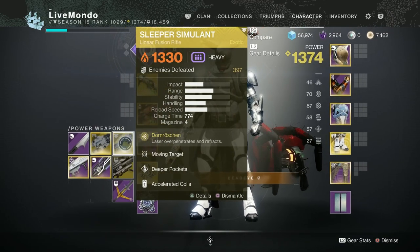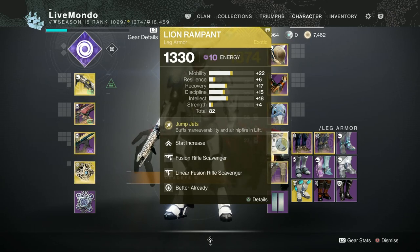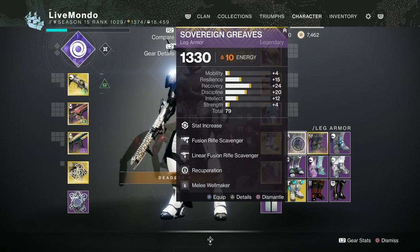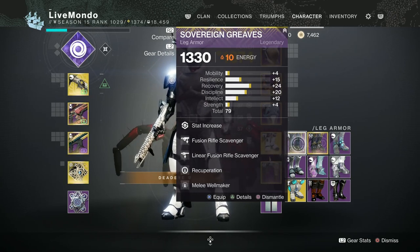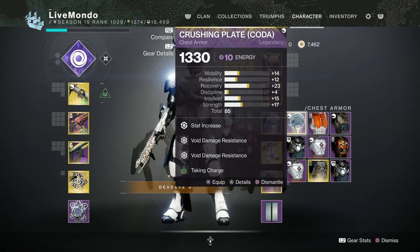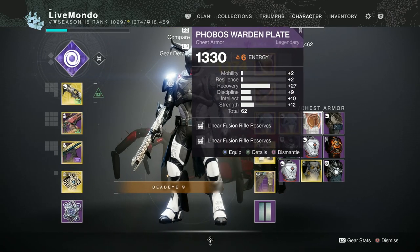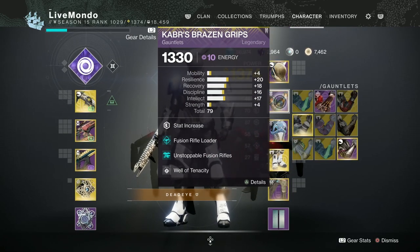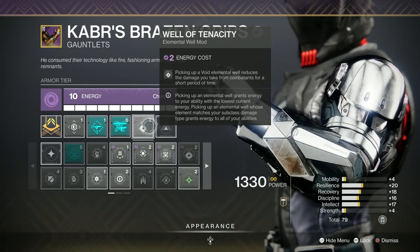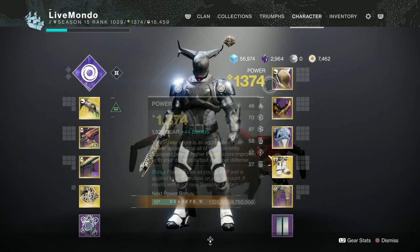Particle Deconstruction is a must since we're using linear fusion rifles and a fusion rifle. I'm starting with Line Rampants and switching to gauntlets with Melee Wellmaker and Recuperation. The chest plate starts as arc but switches to void at the ogre — both have Taking Charge so it's not a problem. When I rally a barricade I switch to get 16 Sleeper Simulant shots. Melee Wellmaker means a charged melee kill produces an elemental well, and picking it up gives reduced damage for about five seconds.